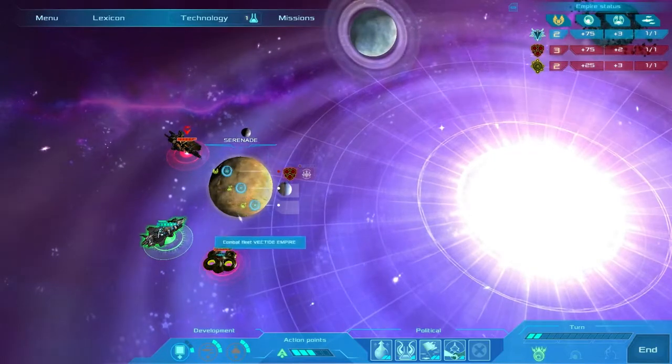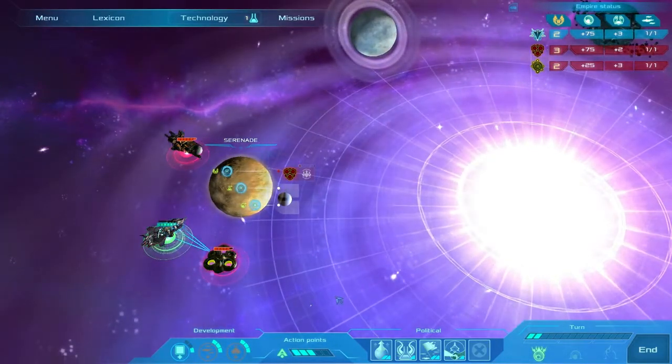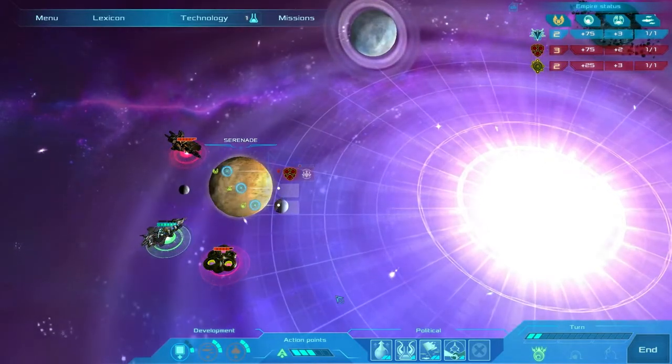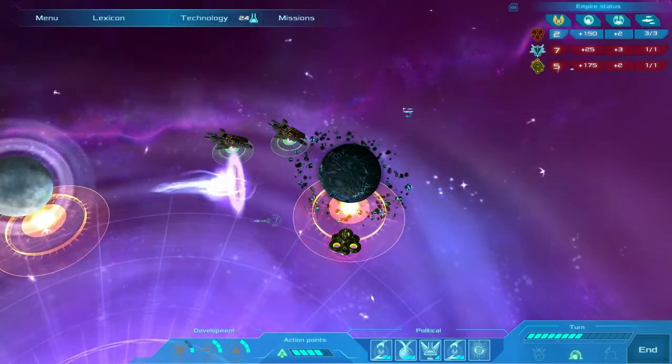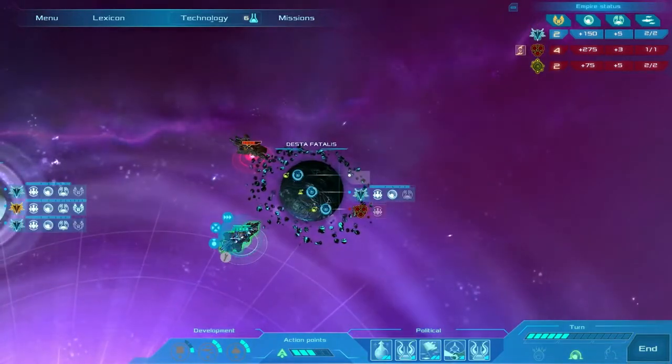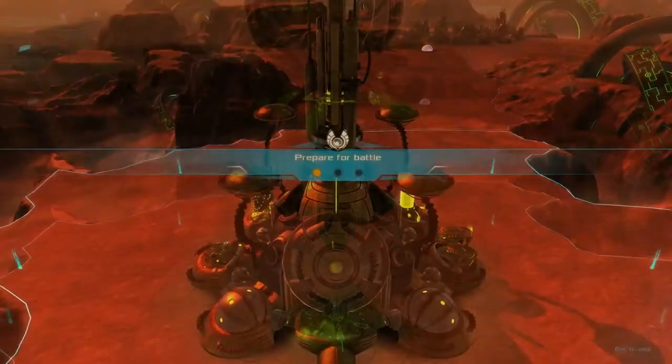As you grow more powerful you'll enter into space combat where strategically occupying and protecting certain landing zones — of which there are three on each of the six planets — with a limited fleet will earn you victory. To invade you'll use an action point to launch an attack on a landing zone, picking between three maps for the battle, entering into tight classic RTS action.